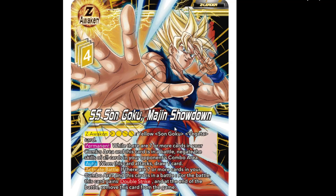Ignoring all that, the punishment skill: while there are seven or more cards in your combo area and this card is in battle, negate the skills of all cards in your opponent's combo area - that's very good. Auto: when this card attacks, activate battle - if there are seven or more cards in your combo area and this card is in battle, for the battle this card gains double strike, and at the end of the battle this card is removed from the game.